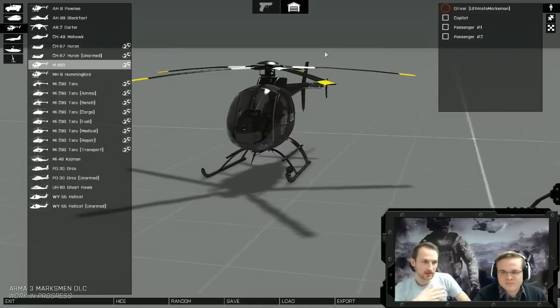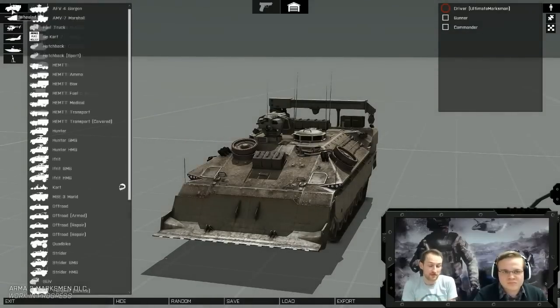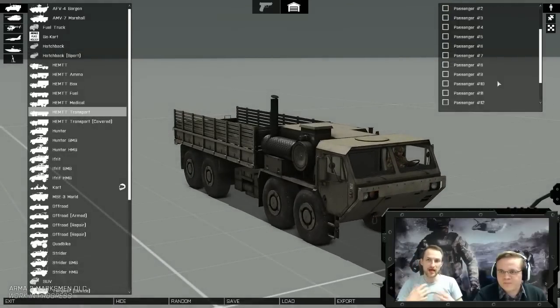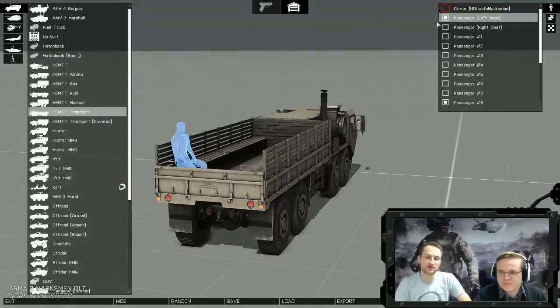As with Arsenal, mission makers can export the scripted format of any vehicle and put it in a mission — so they can set up a specific vehicle here, put it in the mission, run some code, and it will look exactly how they set it up. It's already working for Arsenal, and now we're introducing it for vehicles.